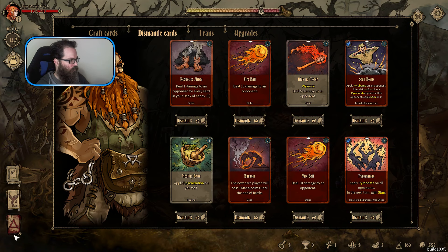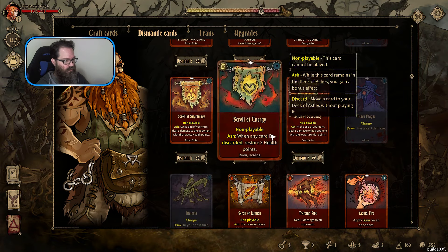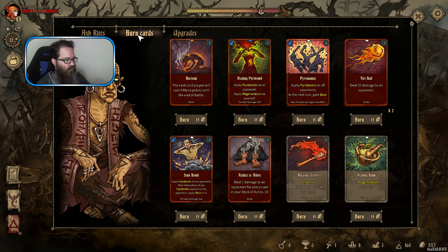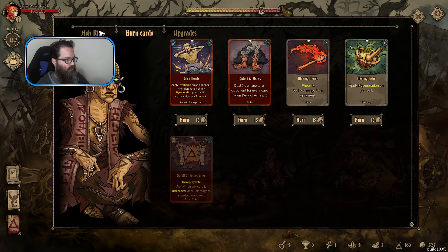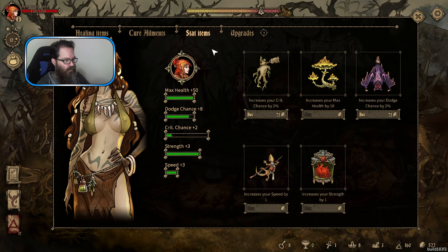Let's get rid of that, and that, and that. Let's craft that. I think we could almost get rid of the ashes - we just don't play it anymore. It's a big damage card but I probably just don't need it. We'll have to start getting rid of those. I don't want to burn any cards.